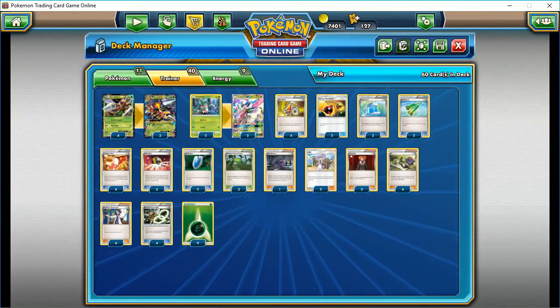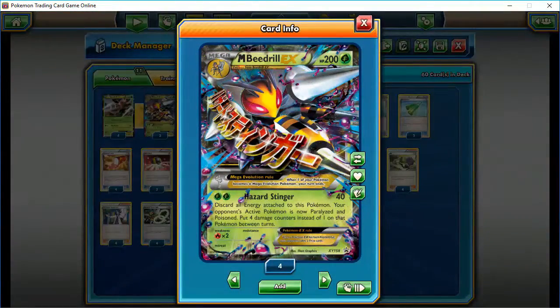This is Beedrill Lurantis, and the focal point is Mega Beedrill's Hazard Stinger attack, which does 40 damage. That doesn't seem like much, but you discard all energy, your opponent's active Pokemon is paralyzed and poisoned — put four damage counters instead of one on Pokemon between turns. So really it does 80 damage. And if your opponent can't resolve the paralysis and stop the poison, you basically have a free turn and you're going to get another 40 damage back, and another 40 until it goes back to him. That's 160. And he's still poisoned on his turn, so it's a pretty good attack.